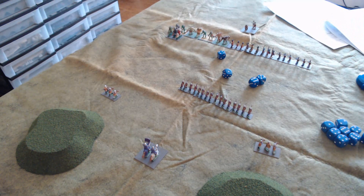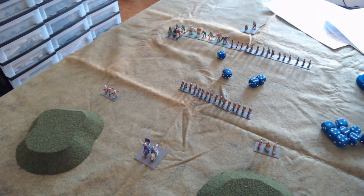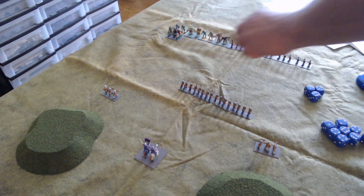Morale checks are made after all combat is resolved. The morale check is an abstract combination of morale, damage, and disruption — normally trolls wouldn't break, but we roll a d6. On a one or two the unit is broken, on a three or four it must retreat. The trolls rolled a one, so the troll unit is broken. We use a marker to indicate it is broken.